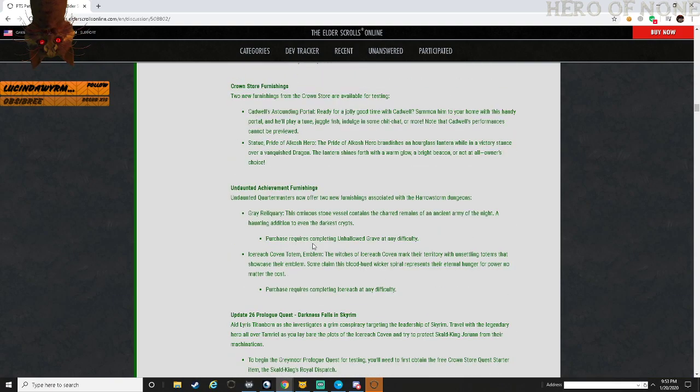Crown Store - Cadwell's Astounding Portal: you can actually summon Cadwell to come in and do jokes, sing songs, etc. This is actually nice - one of the things I thought of when they asked what we want for the Crown Store was having a bard inside my house, somebody to sing and talk. They added music boxes which kind of worked as a bard, but really having Cadwell in there is kind of nice.